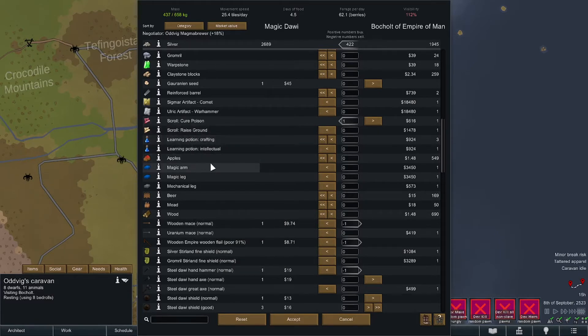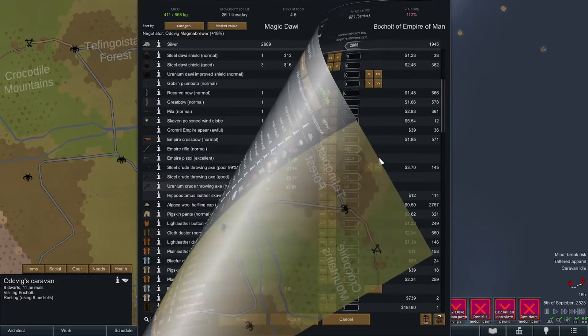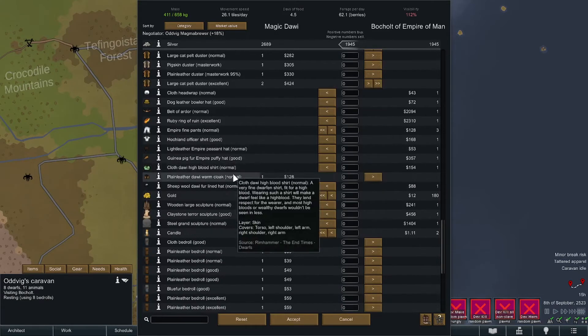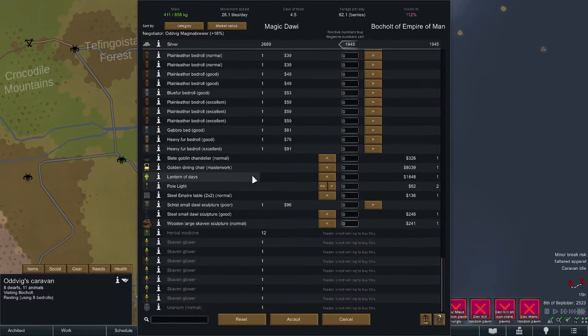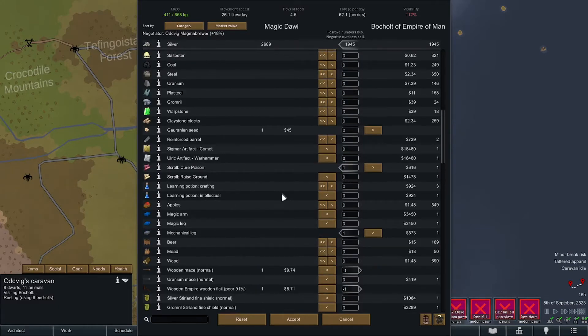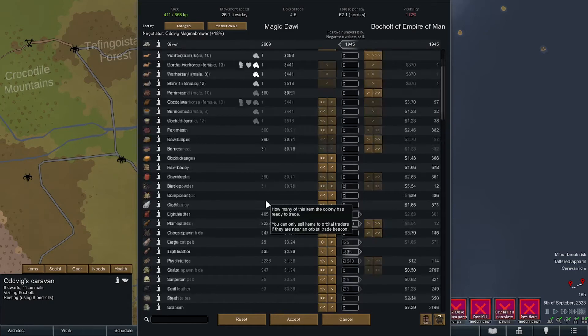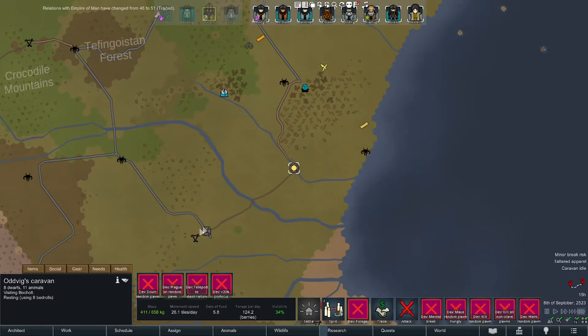We don't need another raised ground - we don't really have a mage getting magic points that quickly. Magic arms and legs, I'm gonna take the mechanical leg off their hands. Make sure they don't have anything awesome. We still have all these dusters to sell. Ruby ring is fun - if we don't find something better we'll take a normal belt of ardor as we pass back by this base. But they don't have any legit medicine. Empire loves us - accepted.